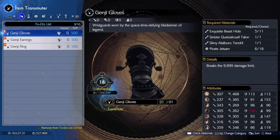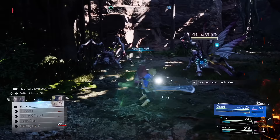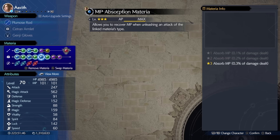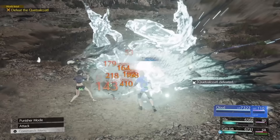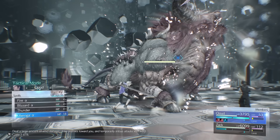To break the 9999 damage limit you'll need the Genji Gloves accessory, which we'll come back to later. For instantly erasing packs of mobs you can add a magnifier materia into the mix paired with another ice. On top of that you can add an MP Absorb materia paired with ice, which will refund you a percentage of the ice damage back as MP — essentially meaning the spell was free to cast. If you do enough damage you can actually use this technique to recover MP from previous battles.